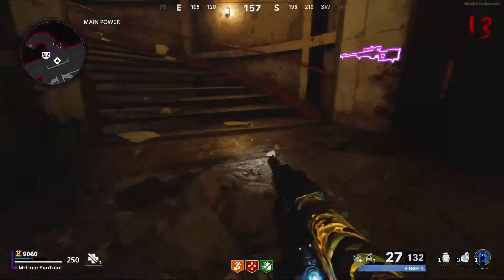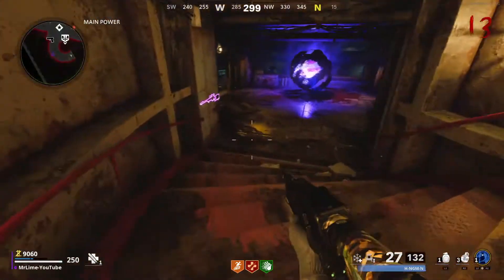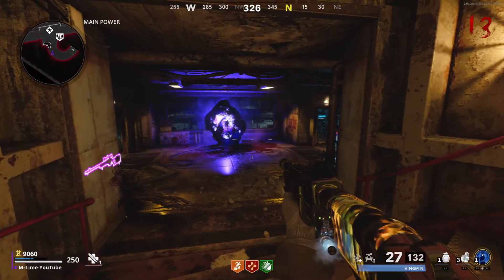There, lovely — done. So that is how to get 600 points on Dark Aether Zombies. Thanks for watching.